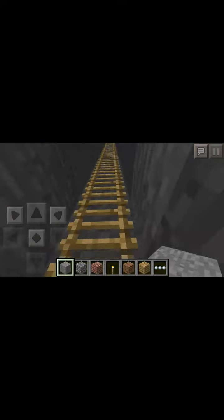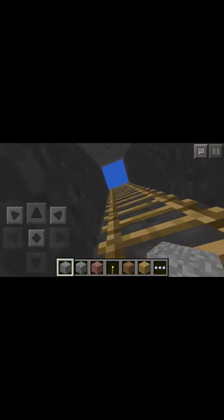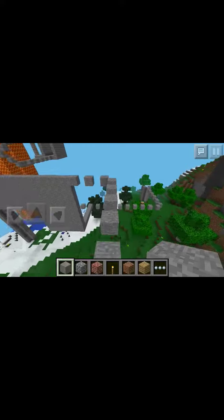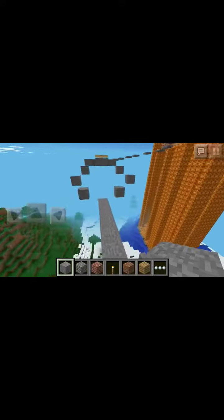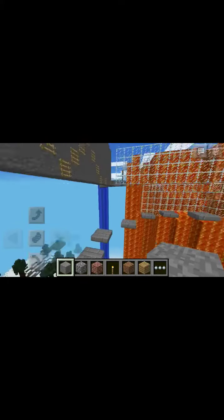Then you climb the ladder and go up — it's really fun, kind of. Complete this section, get on top of here, then it's just normal parkour going up. You get a side view of lava.